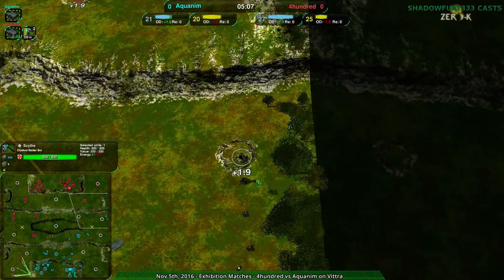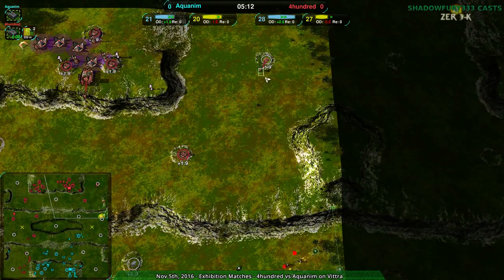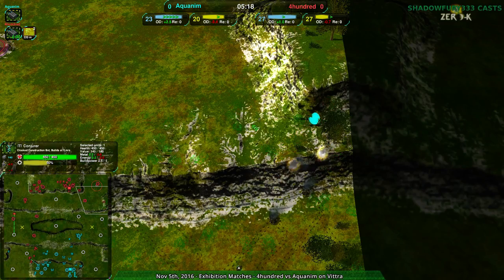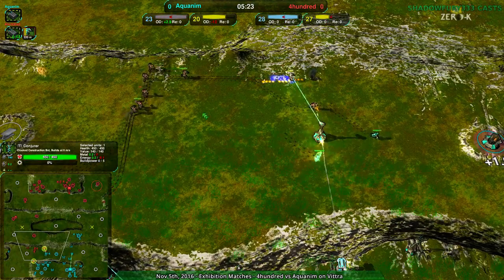That should do it. Some damage has been dealt to the northeast side, but the conjurer is doing fine and still able to rebuild. Aquanim going to be winning this engagement — never mind. No one wins the engagement, all glaives die. But really, 400 wins that engagement because they didn't lose anything.